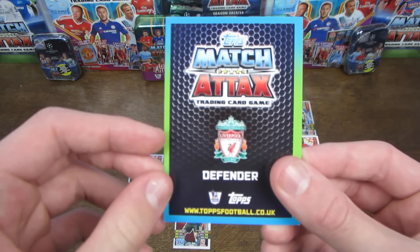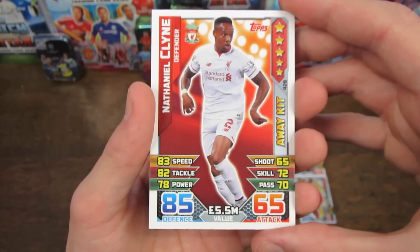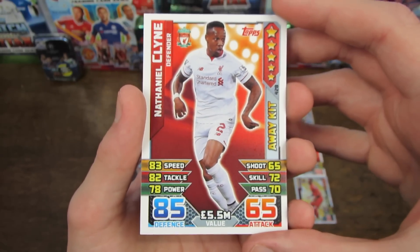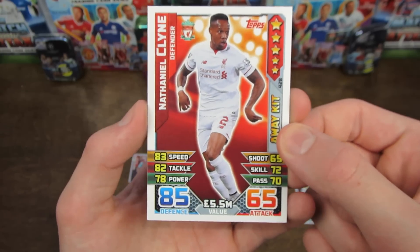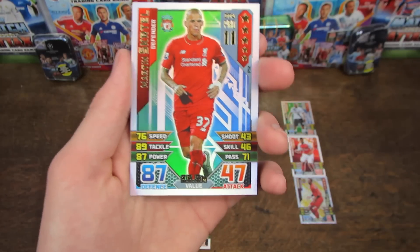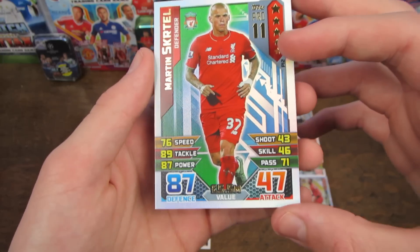Our next defender is our only away kick card in the team — obviously you're only allowed to use one away kick. This is Nathaniel Clyne of Liverpool, rated at £5.5 million on his value and 85 on his defence. If you do win with an away kick card then it will score you two goals. Next up we have another Liverpool defender — another Pro XI which can be replaced by his base card. It is Martin Skrtel, rated at 87 and £5.5 million as his value.